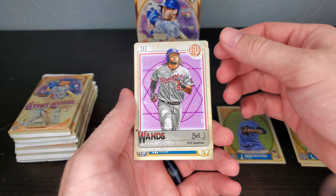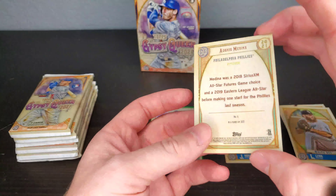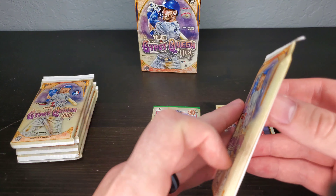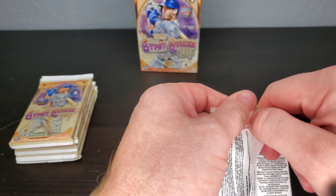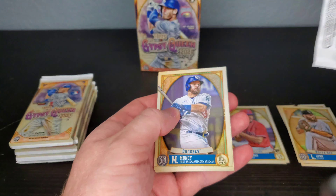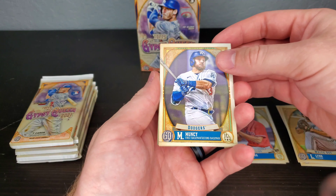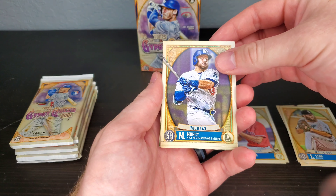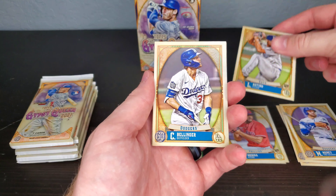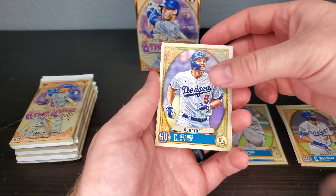It has the top stars and rookies on it. Then another rookie card. We're almost in October which means it's almost playoff baseball — we're getting close, it's almost time. Muncie, Patino, Bellinger, Seager.